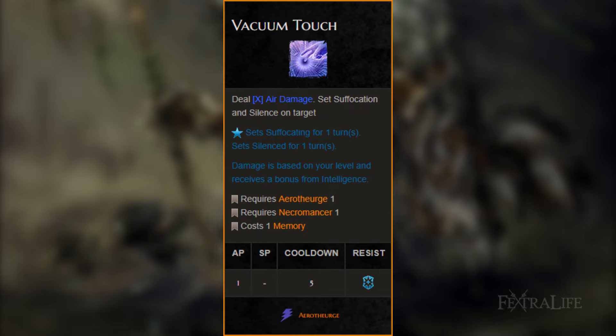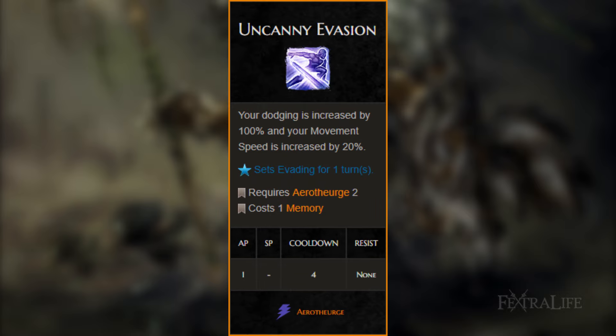Vacuum Touch: deals air damage and sets suffocation and silence. This skill is another reason you want to be close to your targets. Silence will force the target to attack you with a weapon, which will then be dodged. Uncanny Evasion: this skill is one of the few defensive skills this build has, and this one is a must. For 1 AP you'll be virtually unhittable during the enemy's round, except by magic spells. Get this one as soon as you can.